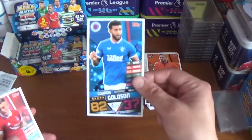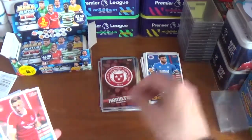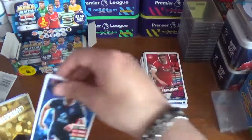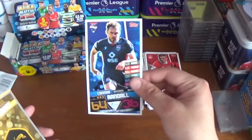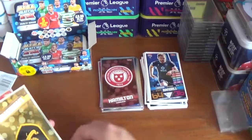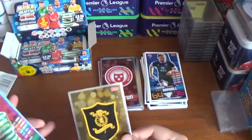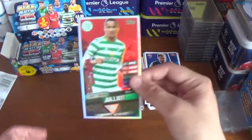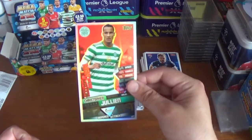Pack nine: Connor Goldson the centre back from Rangers, Lewis Ferguson of Aberdeen rising star, Connor Randall of Ross County. A couple of inserts: the Livingston logo and a Man of the Match for Celtic's Christopher Julien.